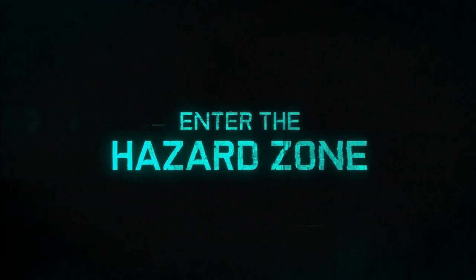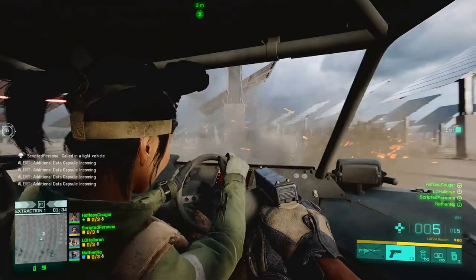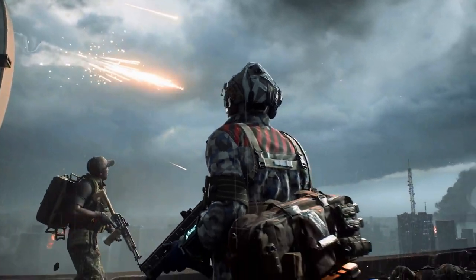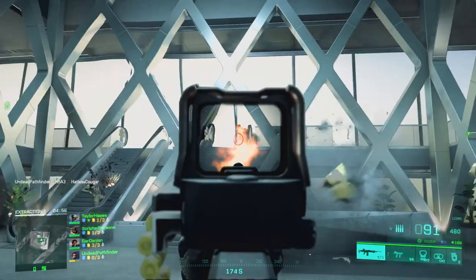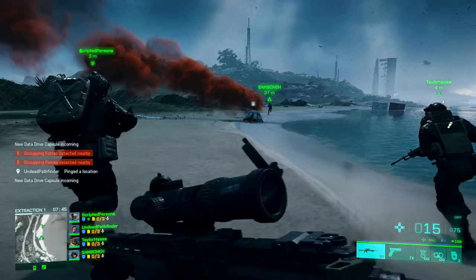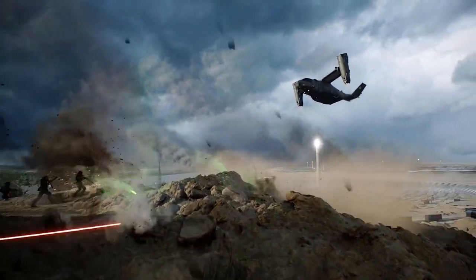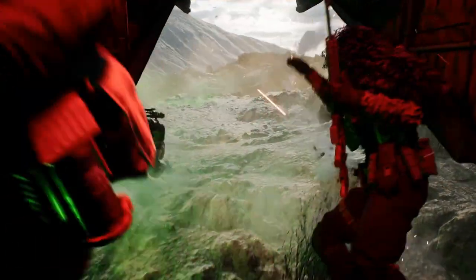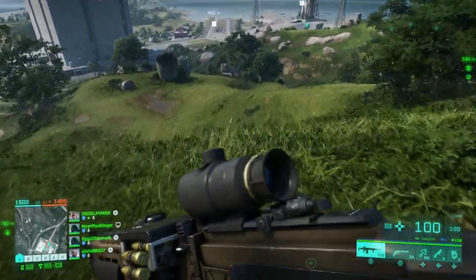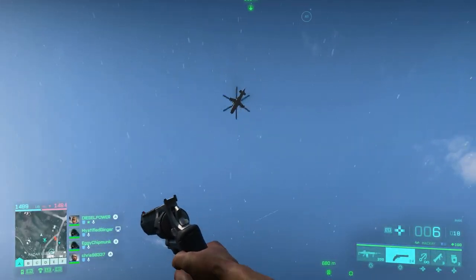Progression is cross-progression across all modes. When you successfully exfil, you earn Dark Market Credits to equip attachments, buy weapons, and unlock specialists. You'll also gain overall level-ups through Hazard Zone just as in traditional multiplayer and Portal. Hot streaks are available per specialist — if you extract consecutively enough times, you'll earn an extraction streak marker tied to your chosen specialist, reducing the cost of weapons, equipment, and tactical items as long as you keep using that specialist.